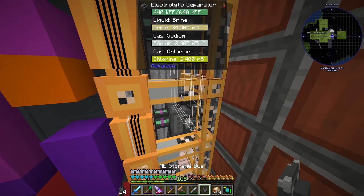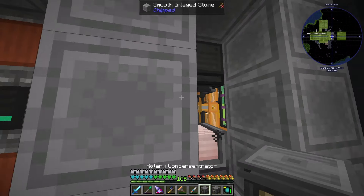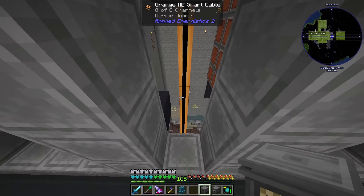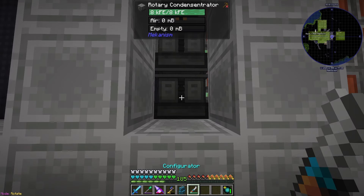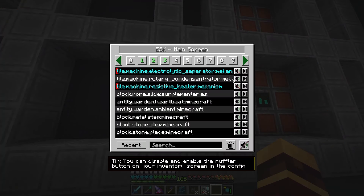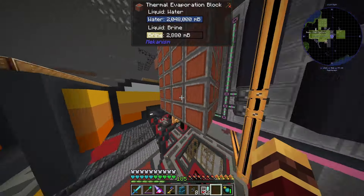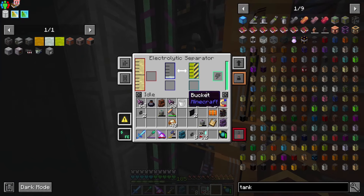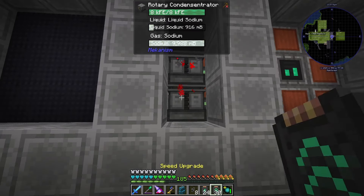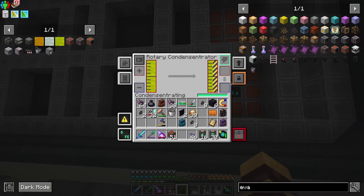I went ahead and I'm just not gonna have the chemical tank of gaseous brine because I kind of need this space for another storage bus — I should be able to see both sodium and chlorine in my system. Now what I need to do is have two rotary condensators to turn these into liquids so I can store them. I'll have my export buses set up — the way these are rotated made it really weird, make sure it's imported from the back because for whatever reason it likes to do it that way. Now I'm making liquid chlorine and liquid sodium — that is exactly what we want! Let me upgrade these guys and get them a spot in fluid storage.